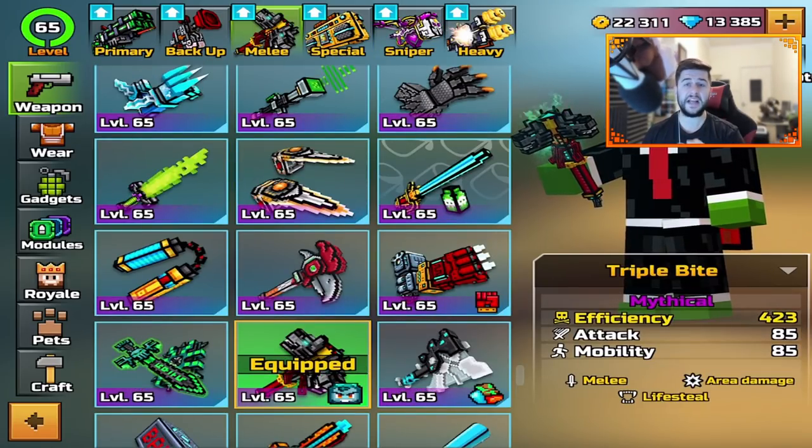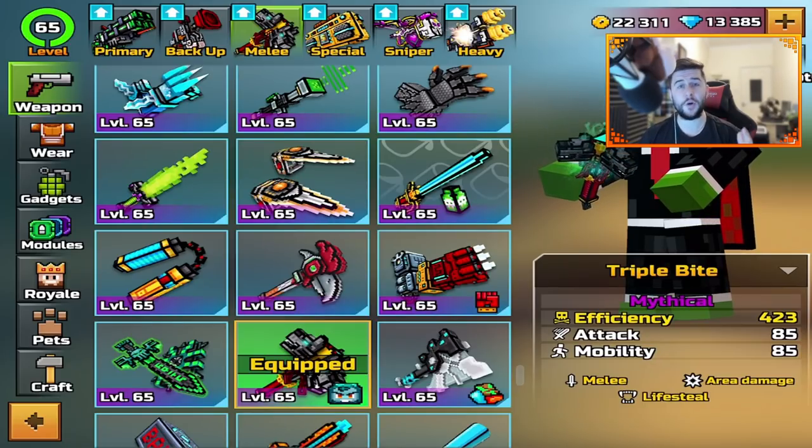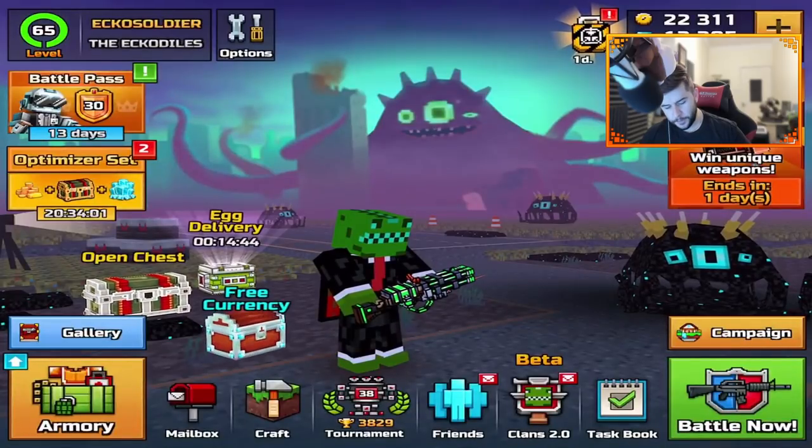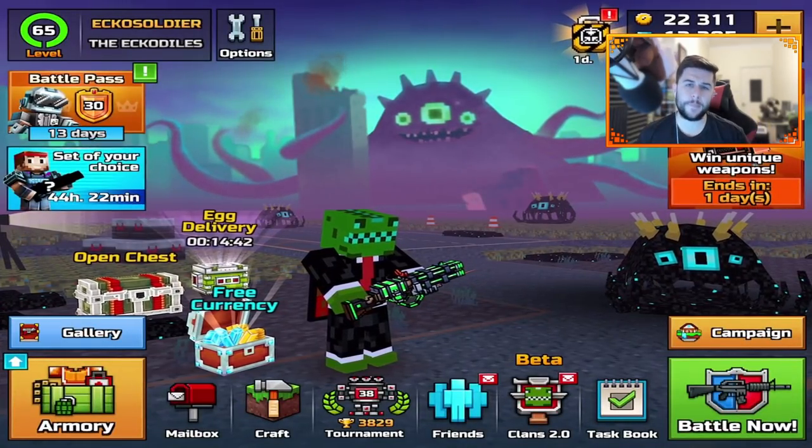Meanwhile, triple bite everywhere — can't stand it. You've seen it everywhere and you know how annoying it is. Same with Luxury Beats and the same with the Solar Flare. So, the problem is: how do Pixel Gun fix it? Do they remove these weapons completely from the game?